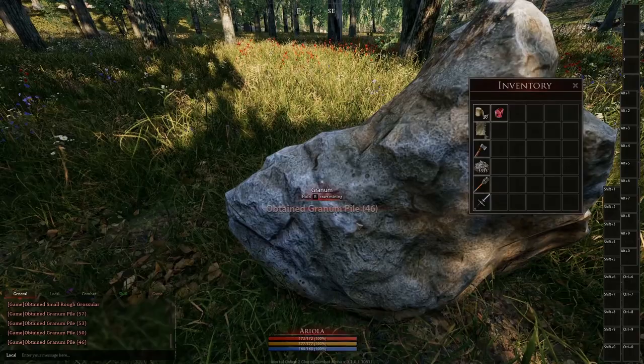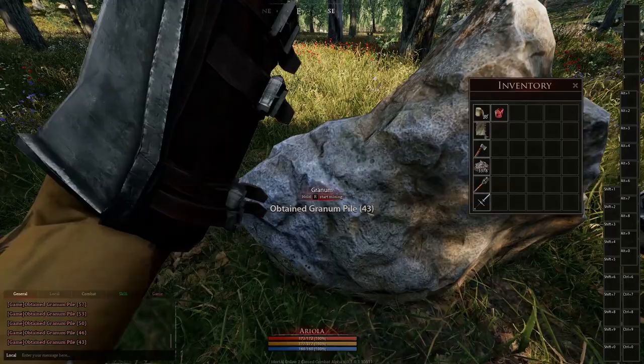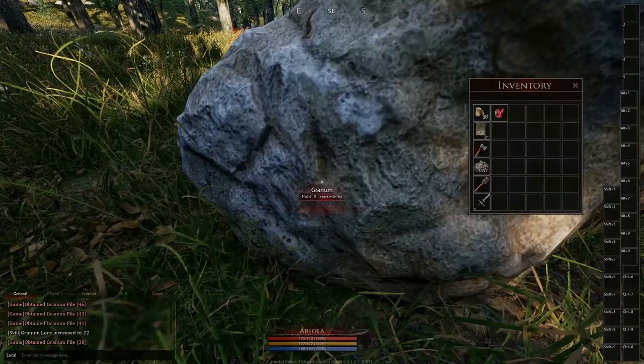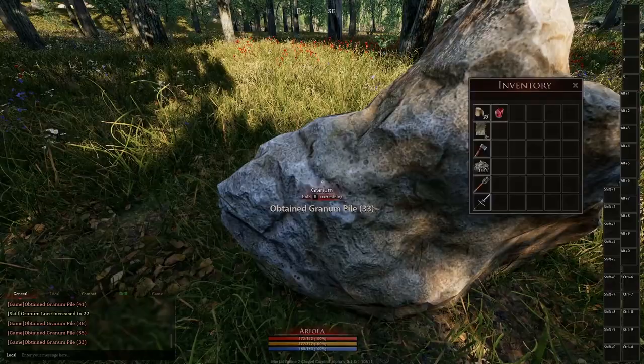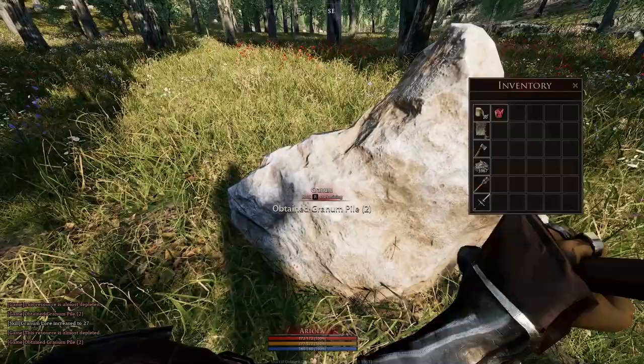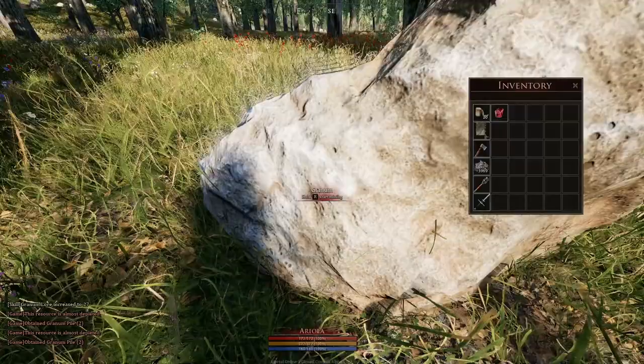After some time the yield of the ore will reduce and finally the node will deplete. While mining you can also get gems. Right now they can only be sold, but maybe later on they will get additional use, maybe in chivalry or something like that. This rock is now almost depleted and we need to move on to the next one.